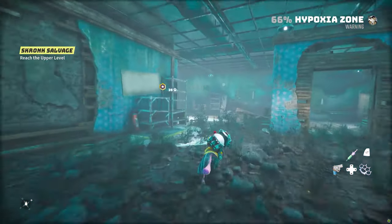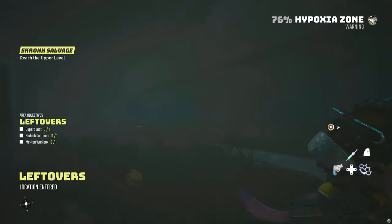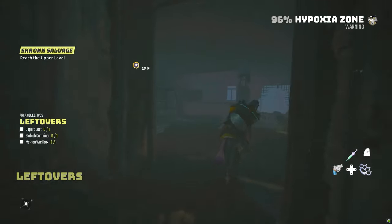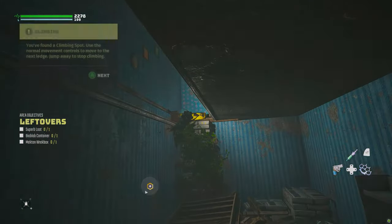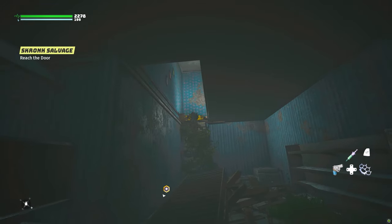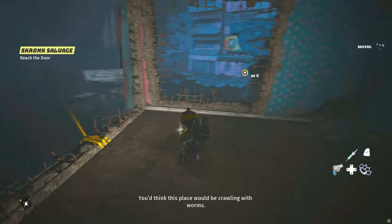Players might run into a bit of an issue when they try and go in here because it will say you're in a hypoxia zone. All you need to do is run through it, run that route that I just ran there and you will get to an area where you can breathe safely. Hypoxia zones stop you from being able to breathe and you can only spend so long in there.